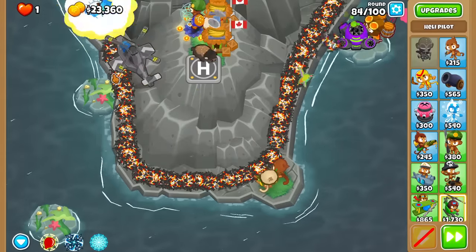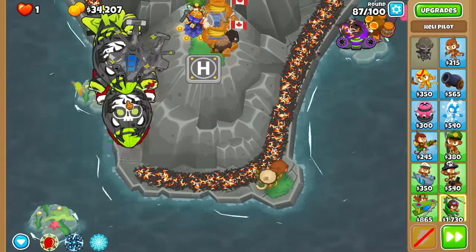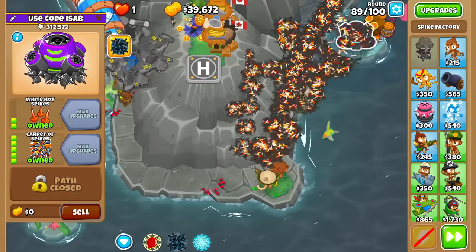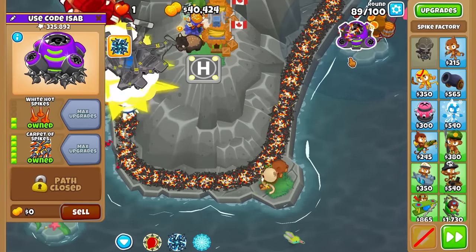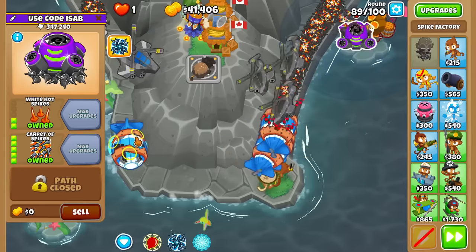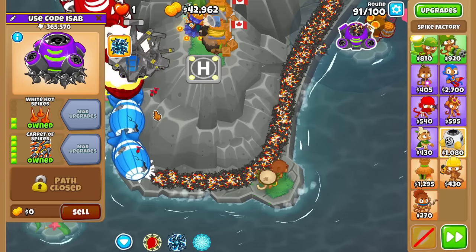Anything goes - you can build any tier 5 at this point and you'll probably survive, unless you go for a Trade Empire or BMA. Actually BMA would help you; it just is always a bad idea in CHIMPS because it will lose you a lot of money. How much do you think we can save up? Round 87 is known to be a pretty dense and tough round, but look at that - it still holds off. It took many buffs and many updates to get to this point. Back when the game came out, Carpenter Spikes' main attack was not any better than the tier 4 - all it had was the ability, and the ability wasn't even good.